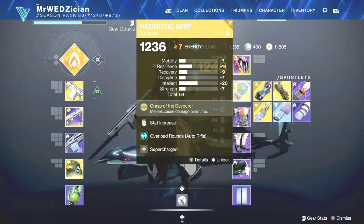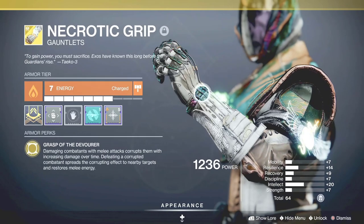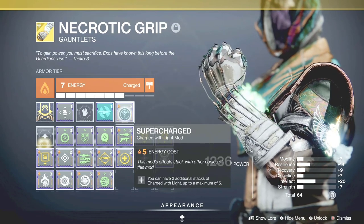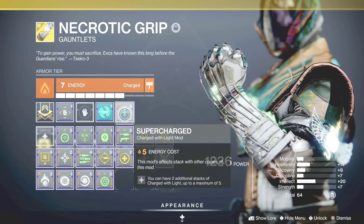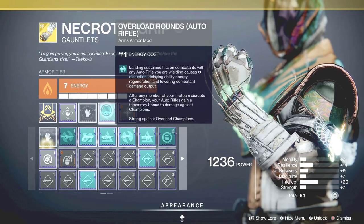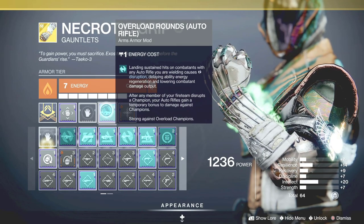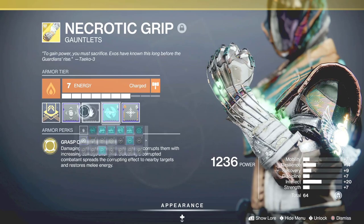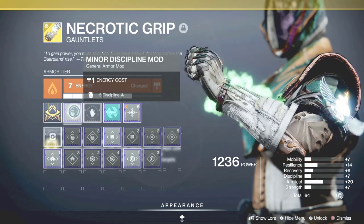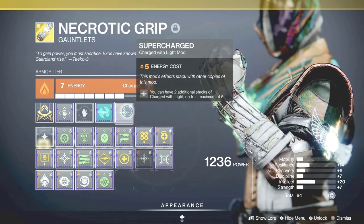Now for the gauntlet, which is the main part of the build — Necrotic Grip. The way I modded this, I put Supercharge in there and you will get like four stacks of Charge with Light to use for your melee. I'm also using the Overload Round, that's for end game activity. And I also put some Discipline there. So it depends on how much energy you have — that's how you're going to mod it. At least you get the most important part of the piece.